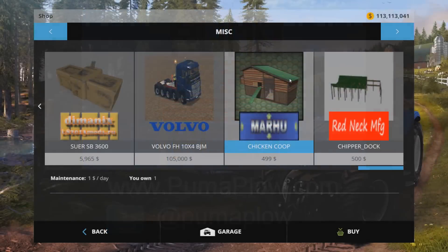Hey, it's Mike and John from pumaplow.com here with another mod showcase in Farming Simulator 15 on the PC, on Bjorn Home. Today we have the chicken coop! It's an easy download, there'll be a link in the description like always.